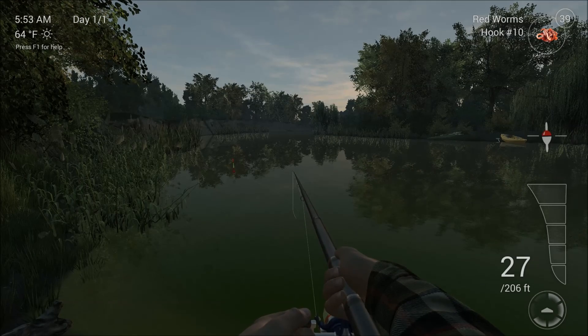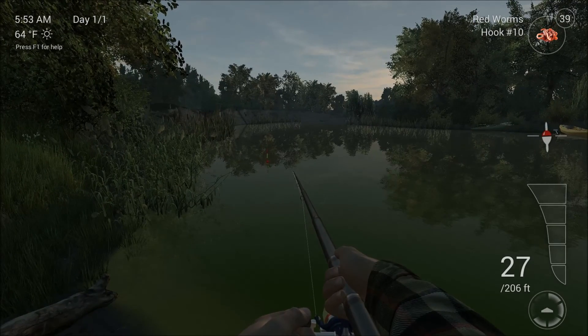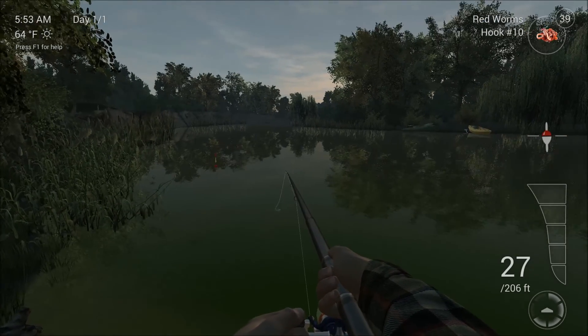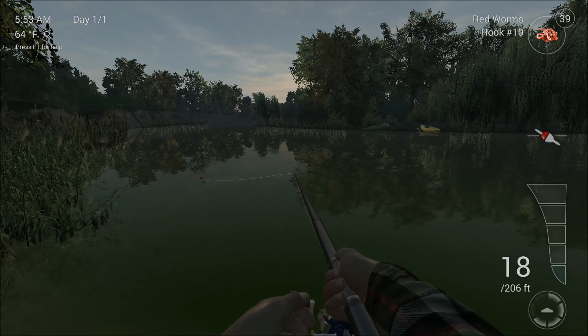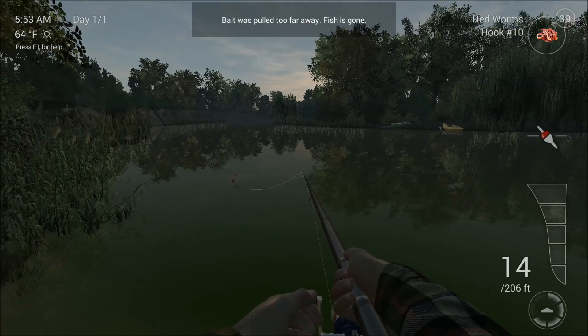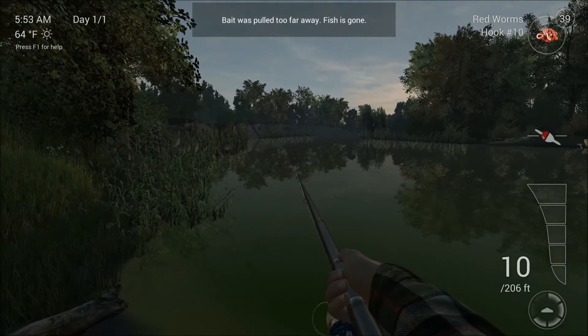Seeing little wakes on the top of the water like that is good. That means there's fish. If they're sort of moving around, it'll tell you generally where they kind of are. You can bring the lure over to them. The bait was pulled too far away — fish is gone.